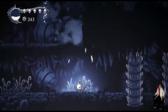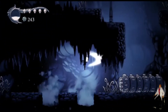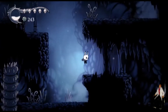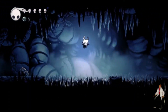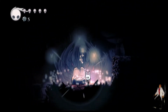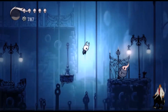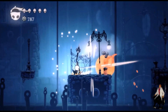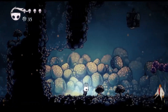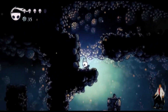Hollow Knight isn't just a retread of ideas and mechanics already well established in the genre with a fresh coat of paint — it brings a lot of its own ideas to the party as well. For instance, scattered throughout the game's vast world are about 40 charms, of which you can only equip a limited number at one time, and they can grant abilities like a longer reach for your sword, double healing power for your focus ability, and enemies dropping more money when they're killed. Not only does Hollow Knight do a lot of things that are new and unique, it borrows ideas from some great games of the past.